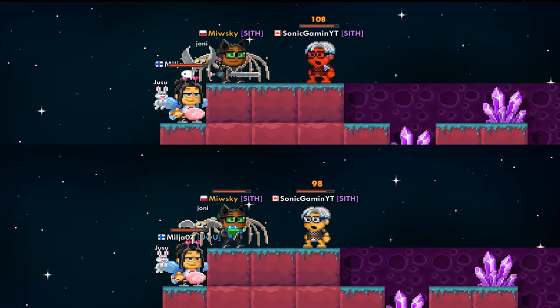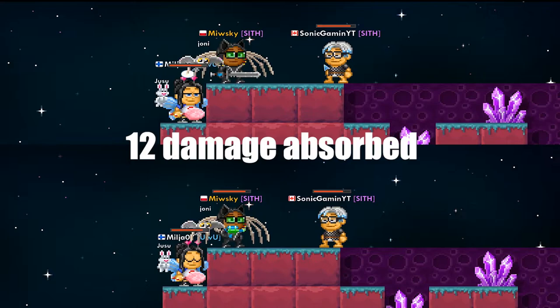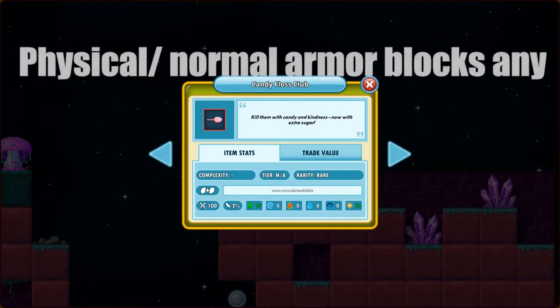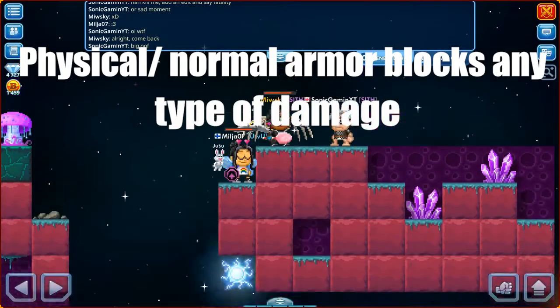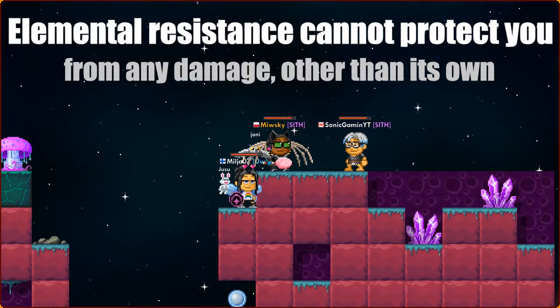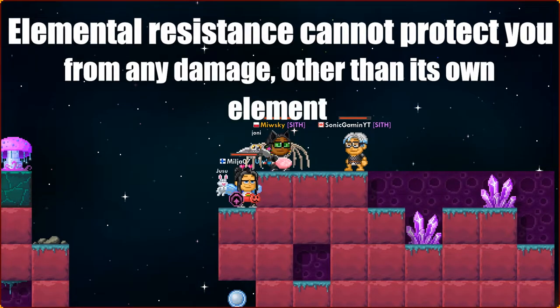As you can see, we've hit him for 98 damage, which means that 12 damage was absorbed here too. In both cases the same damage was absorbed by the armor. Physical or normal armor blocks every elemental damage the same way as it would block normal or physical damage. Elemental resistance, on the other hand, cannot protect you from any damage other than its own element.